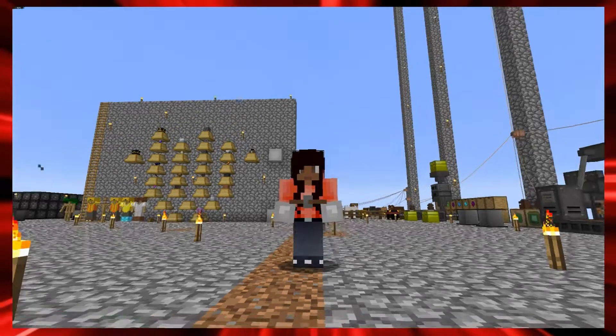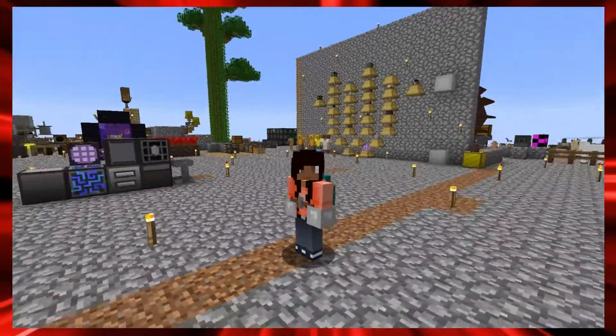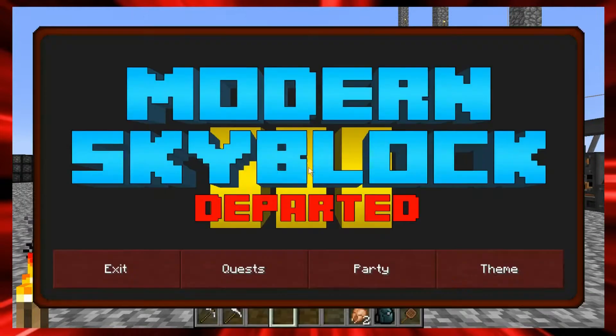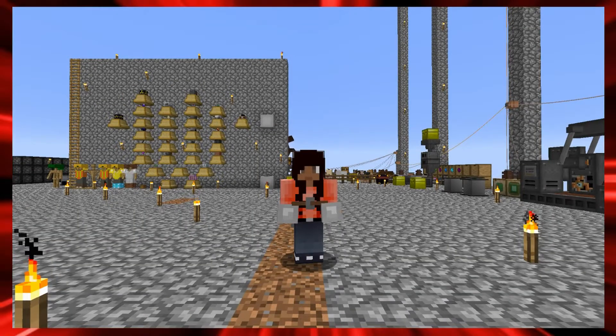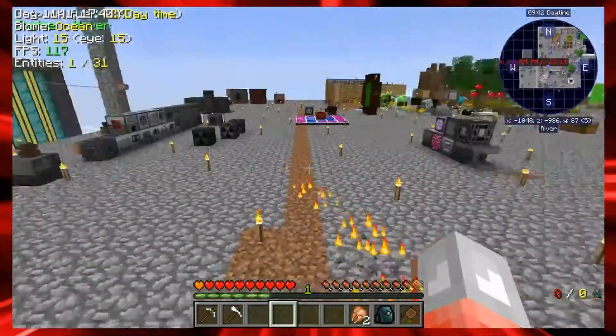Hey guys, welcome back to another episode of Modern Skyblock 3 with Hayley. We are picking up after I have done a ton of research. This episode is going to cover the path to HECF-251 fuel, which is the quest item needed to advance in the Advanced Resources chapter. I'm going to walk through all the ingredients and where I started.